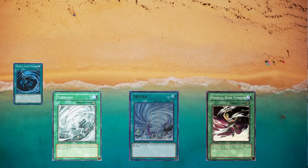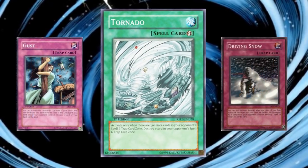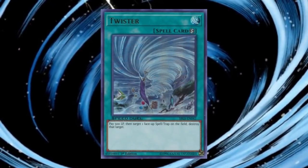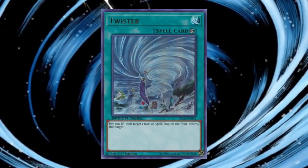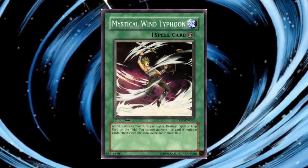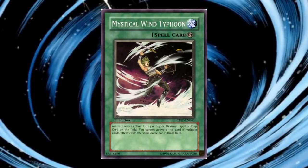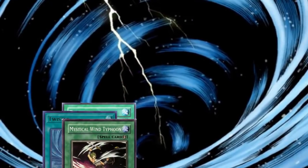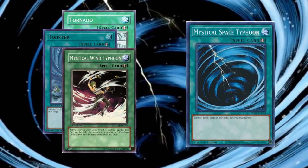So what about those strictly worse cards which are below the watermark? All three retrains are still Spell Speed 2, but that does not mean they have the same activation window. Tornado can only be activated when your opponent has three or more spells and traps, making it reactive, similar to Gust or Driving Snow. Twister has the cost of 500 life points and can only hit face-up targets — more conditional with a quantitative cost. With Mystical Wind Typhoon, the conditionality again comes from restricting when the card can be activated. A lot of decks can make two chain links, but it does make the card dead at least some of the time when MST would be online. This is another case where MST is the objectively better card, but it is still insightful to consider the design philosophy behind these retrains.